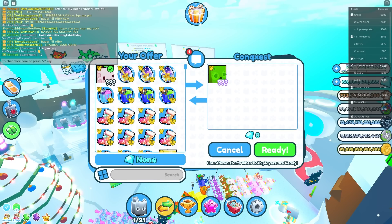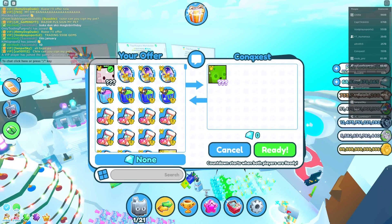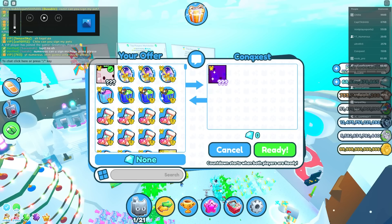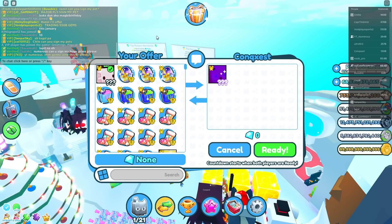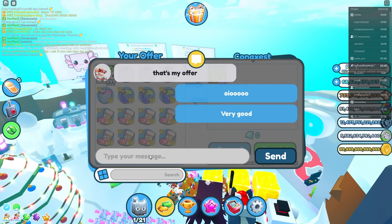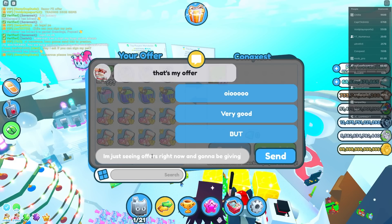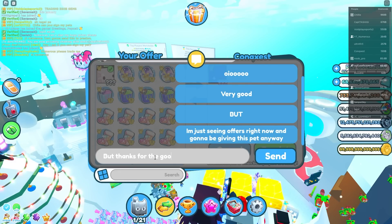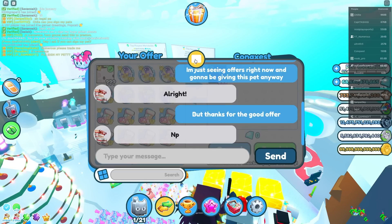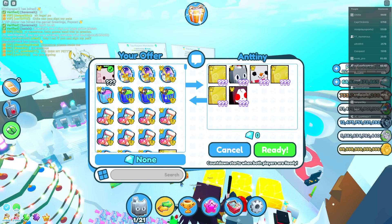The golden huge elf cat and the rainbow huge enchanted deer — let me look up the value. Rainbow huge enchanted deer is 14.5 trillion in value! That's a really good offer. I'm just seeing offers right now though, and giving this pet away, so I'm declining. But 14.5 trillion — if I asked him to add more he probably would.